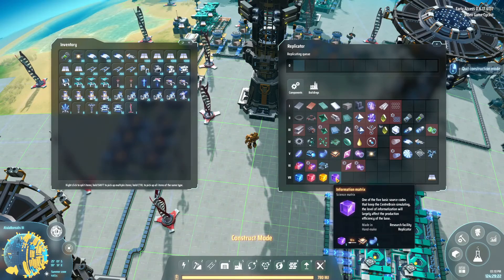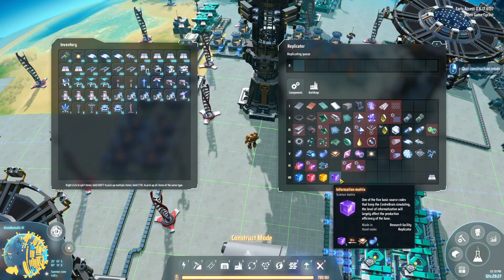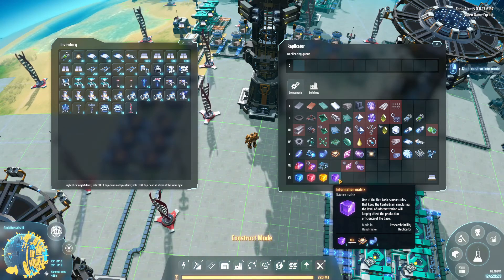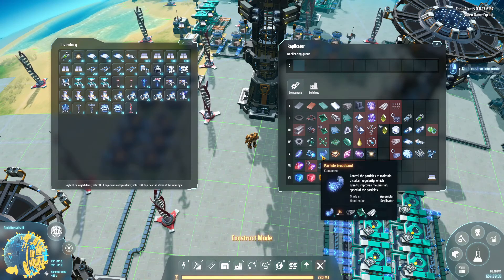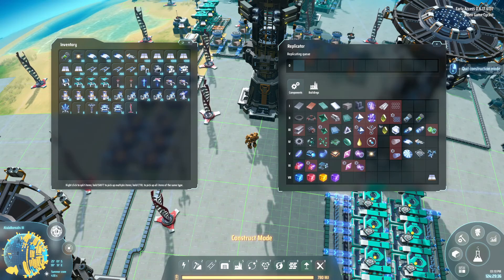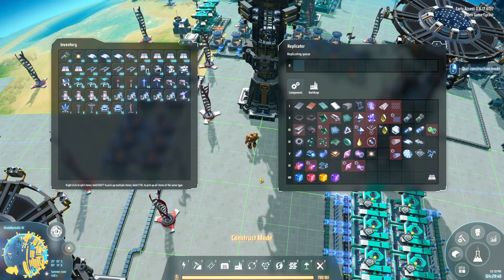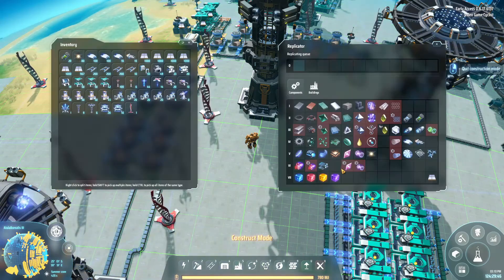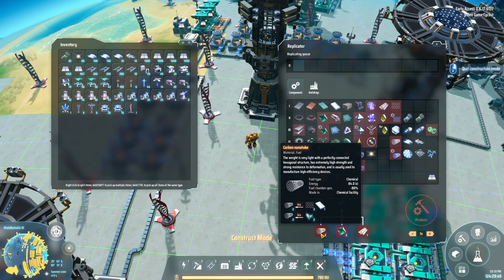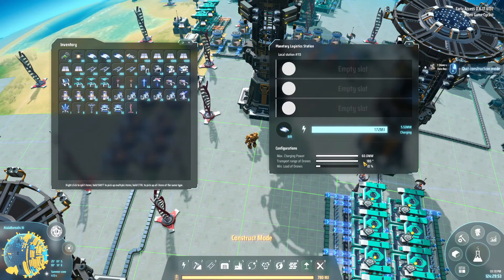I'm shooting for 180 information matrix per minute. To get that, we need 180 particle broadbands per minute. To get that many particle broadbands, we need 24 assembly machines, so we're going to place them in right here.